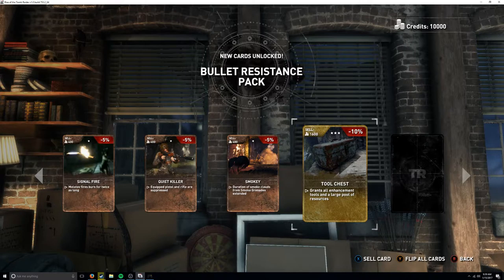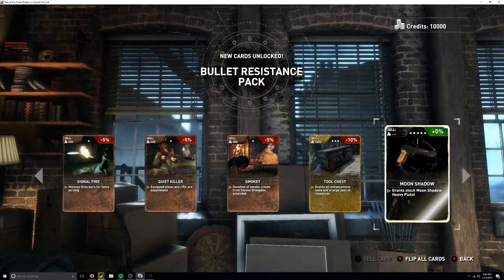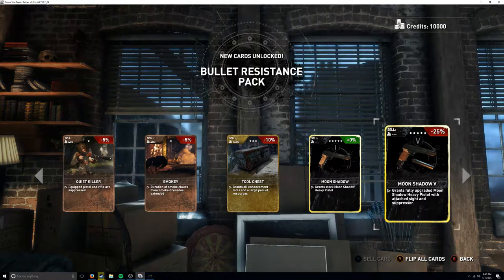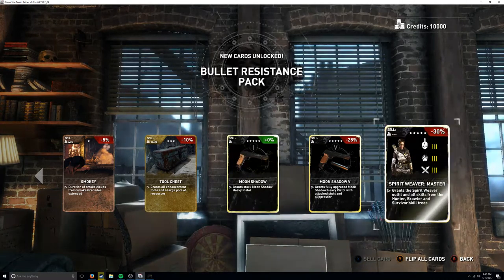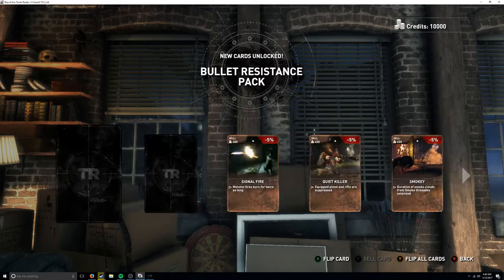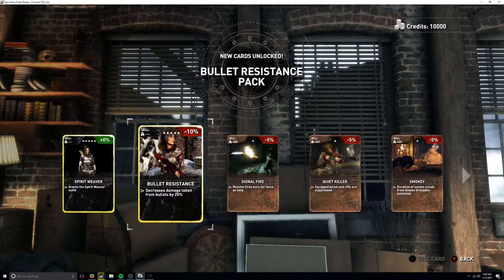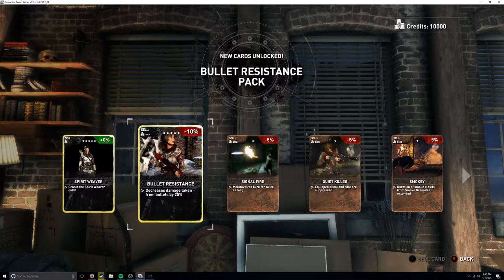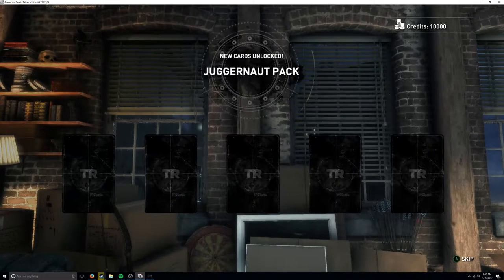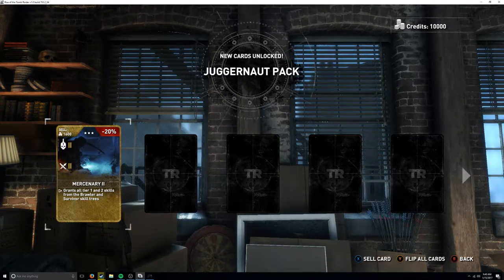Two chests grant all enhancement tools and a large pool of resources - that feels like cheating. There's a moon shadow heavy pistol, which we already have fully upgraded. The spirit weaver master grants the spirit weaver outfit and all skins from the hunter, brawler, and survivor skill trees, plus bullet resistance decreasing damage taken from bullets by 25%. We're not going to sell any of these.